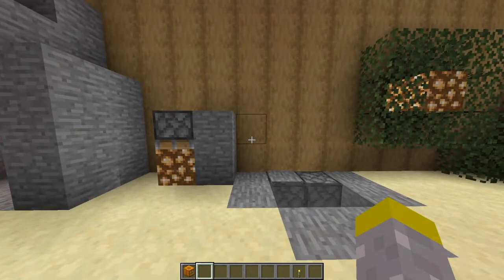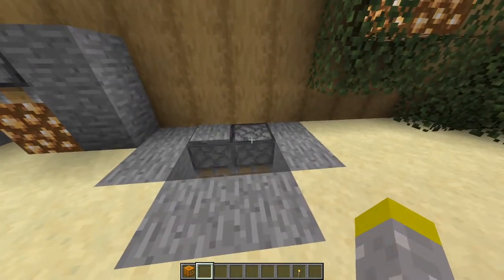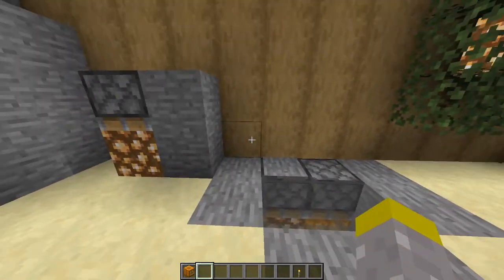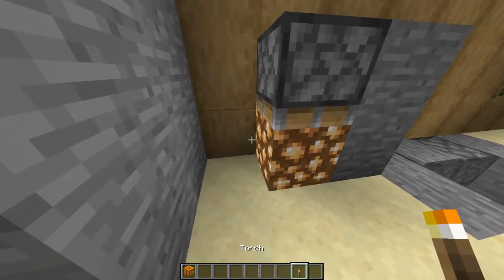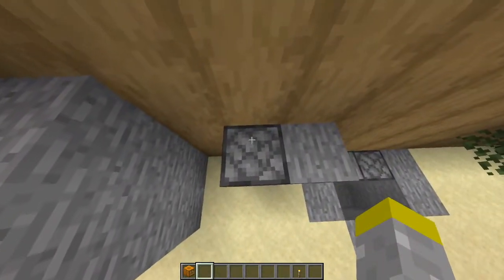The third way to hide lighting in nature is using pistons. Pistons have a stone texture on the bottom, which is really useful, especially in caves. All you have to do is put your light source — glowstone, jack-o'-lanterns, or torches — and hide them underneath, and the stone texture can hide it.